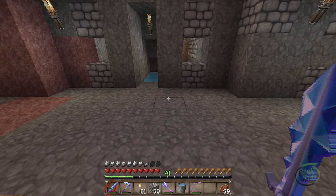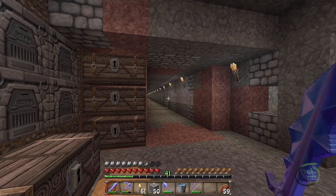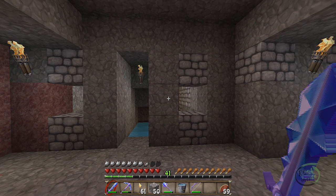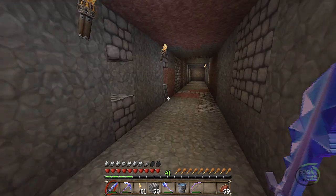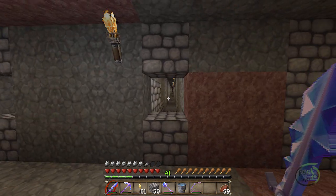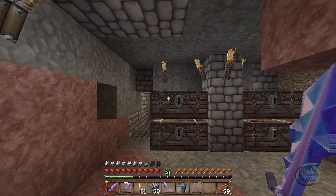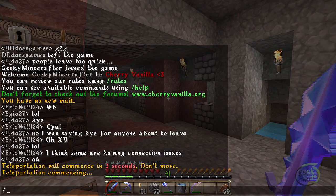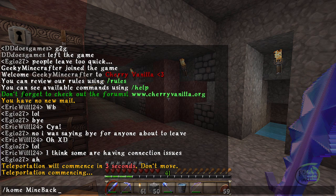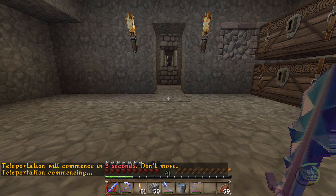If you've been following my let's play series you know how I mine. I have the main shaft here - it's three wide, with slits that go down with torches on the right all the way down. I've mined all the way down and have a back hall as well with some storage. Since I'm in this multiplayer world I can go to one of the teleport places I've set up.